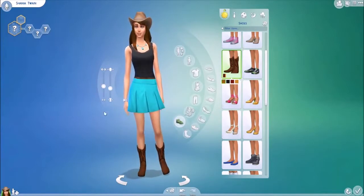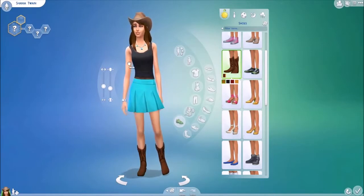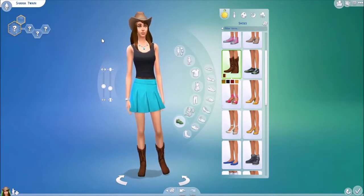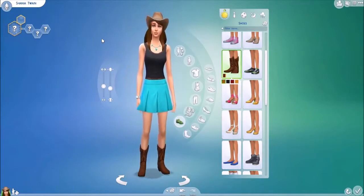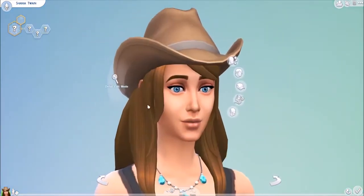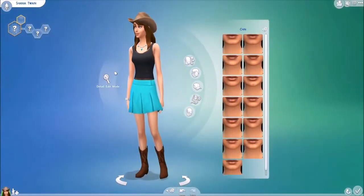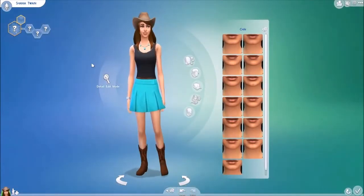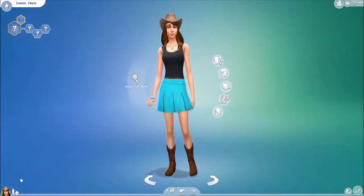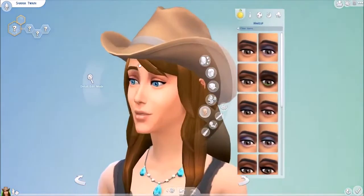Let's just work a bit on her figure. Shania is quite a slim person, so let's make sure this is reflected. She is available to download — if you've got the demo, search Shania Twain and you will find her, and you can have her to play around with in the CAS demo. Or once you get the game, have a search and you can play with her. I've also got many other creations on there which I may show you in just a moment.